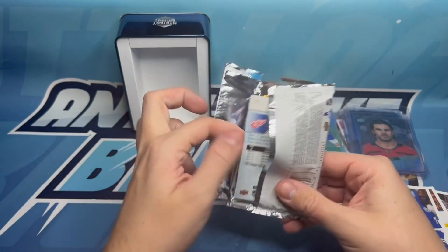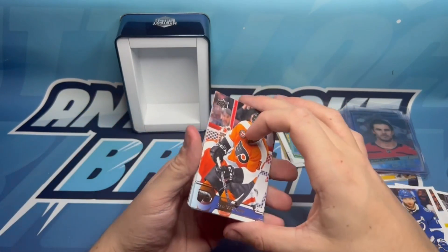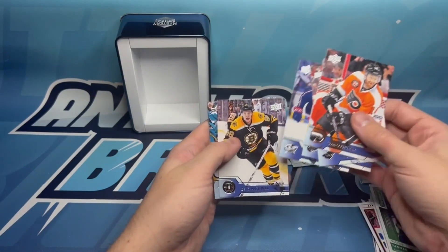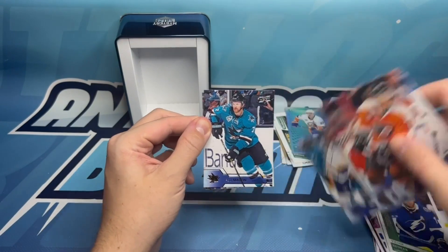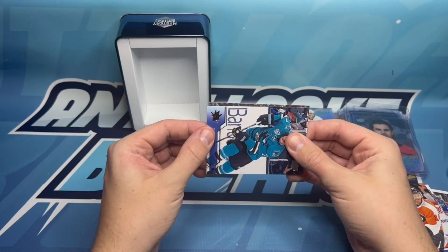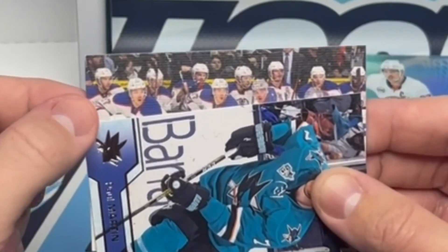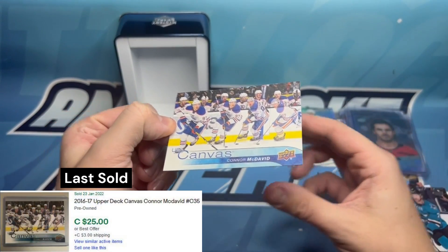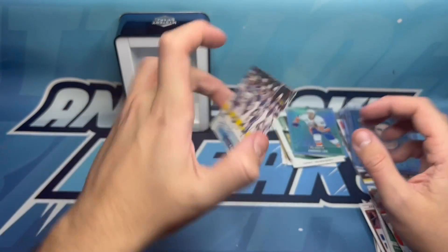I don't want to mess up a nice Young Guns. I think that's a canvas. We've got Sean Couturier, Nino Niederreiter, Thomas Tatar, Alexander Wennberg, David Pastrnak, James Neal, and Paul Martin. You can also get a second-year McDavid canvas which goes for quite a bit — and just as I'm saying it, we got the Connor McDavid second-year canvas card! One of the coolest canvas cards I've seen with that photo.